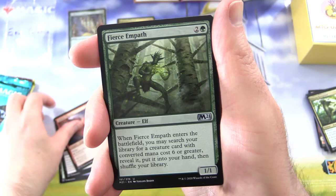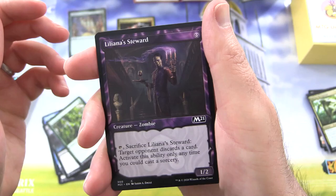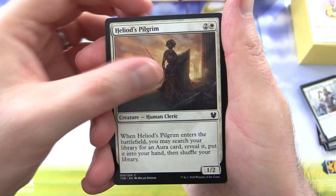Kite Sail Freebooter, Hellkite Punisher, Fierce Empath, Sabertooth Mauler, Anointed Chorister, Roaming Ghostlight, Gloom Sower, Portcullis Vine, Liliana's Steward, Showcase Agnius Kerr, Opt, and Makeshift Battalion. Onto Theros Beyond Death — still looking for the Titans at this point. I even pulled an arrow out of the list the other day but have not seen it out of Theros in a good long while.